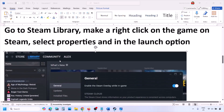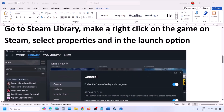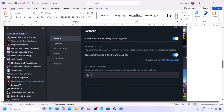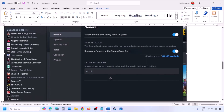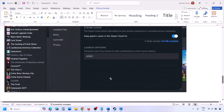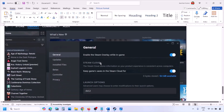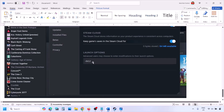Go to Steam library and then right-click on your game. Select Properties, and then in the launch option type in -dx11 and launch the game to check. If that does not work, type in -d3d11 and check. Still not working? Type in -dx12 and launch the game and check.